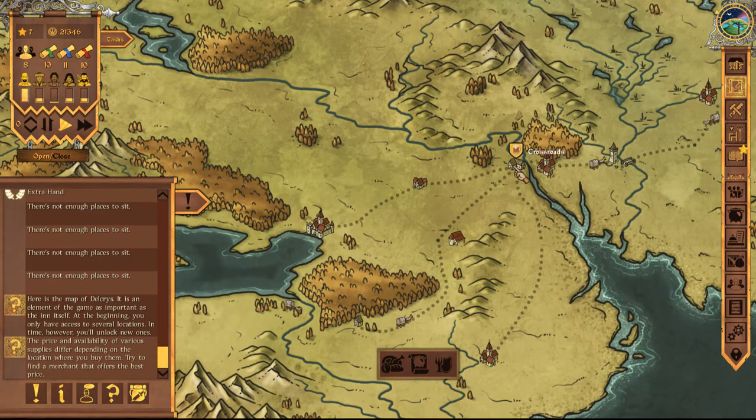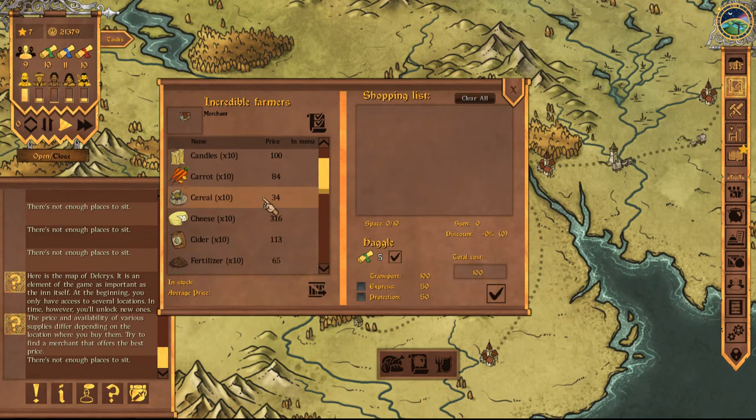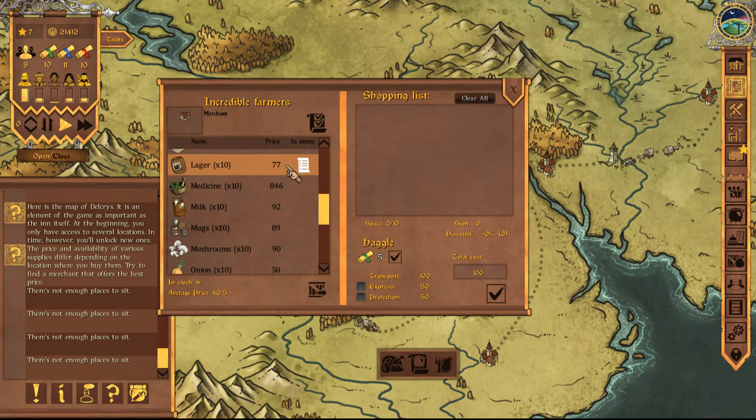We've got the crossroads here — because this was called Crossroads Inn, because we're right next to the crossroads. Right now the lager is 77 per 10 units. My math is terrible, but at some point I might calculate this and figure out what the margin of profit is for us selling it at 33 gold. If we sell 10 units at 33 gold, that's like 330, so we're making like 200-something gold out of that — not too bad. Although I didn't account for wages. I don't know how wages are paid — I don't know if they're paid monthly or yearly or something.